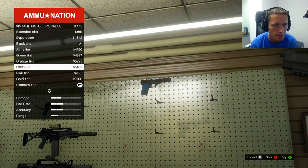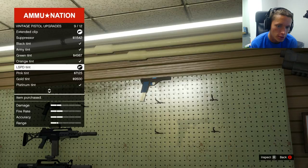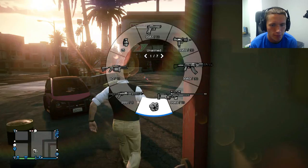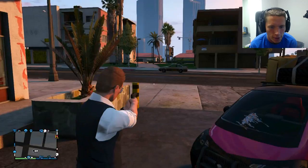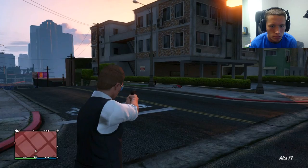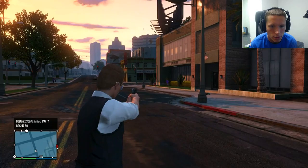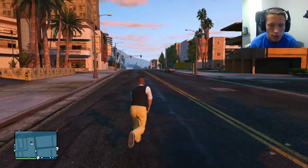We can... let's put... what do you guys think? I say platinum tint. Extended clip. No, let's go army tint. Army tint looks good. Actually, the orange tint looks pretty good, and the blue looks good too. Let's go blue. We'll just buy all the colors and then figure it out. Alright, so let's check this thing out. AP pistol. Vintage pistol. Doesn't look all that special, if I'm being honest. But it might be good. It's a two-shot kill. That's kind of interesting. How many hits is the regular pistol? Two shots. Okay.